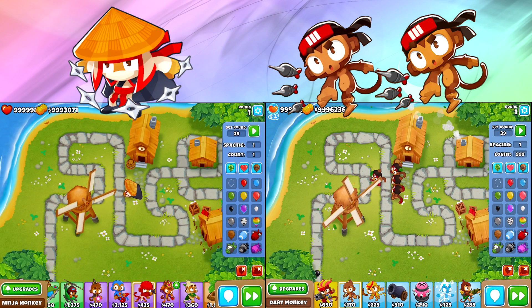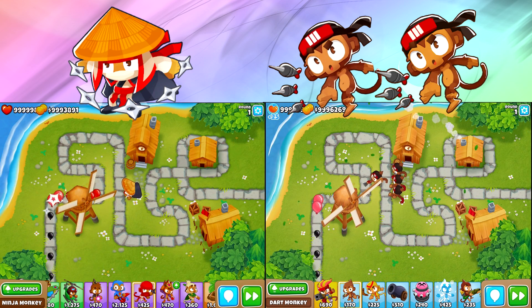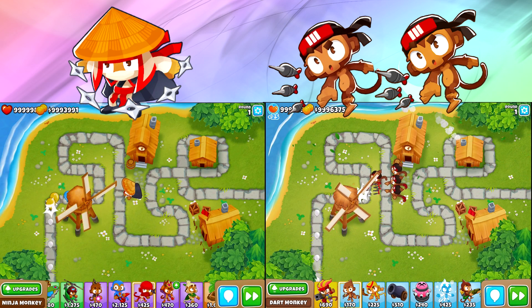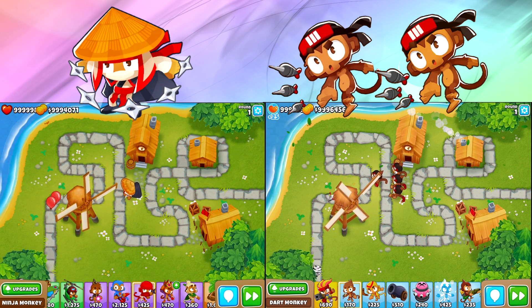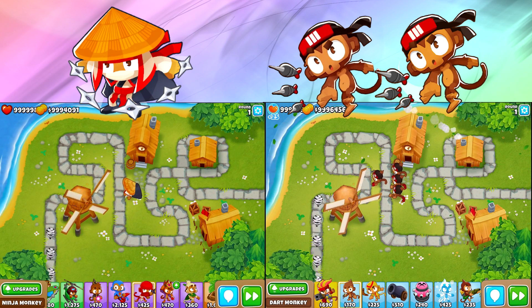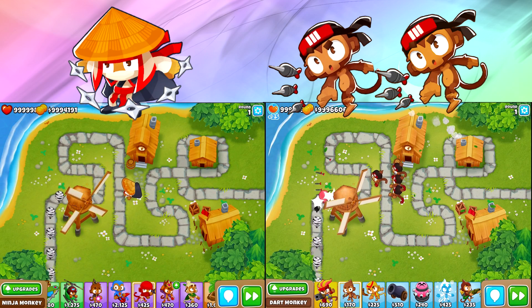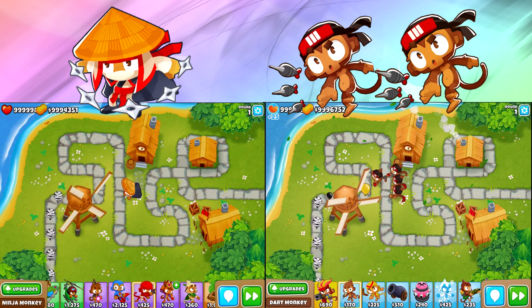I should mention that these Dark Monkeys are not all the same. I've got two 2-3-0s and two 0-3-2s. All four are triple Dark Monkeys, but two of them can hit camos, and two of them have extra pierce or extra damage. It's gonna be a pretty close battle — they can pop some camos and do a lot of damage.